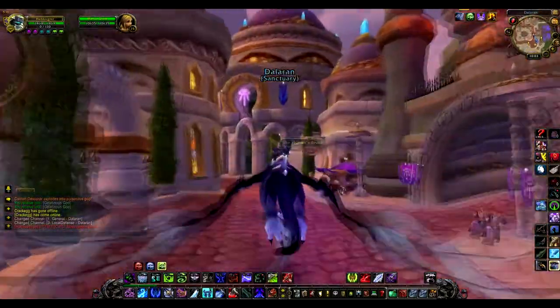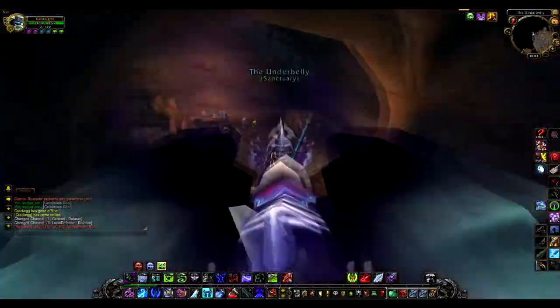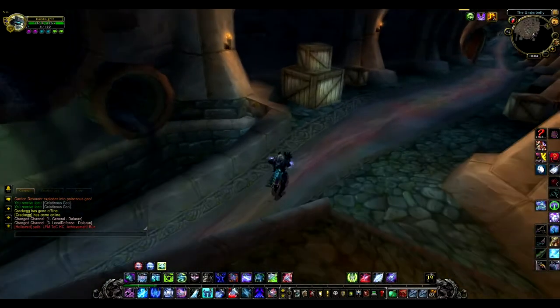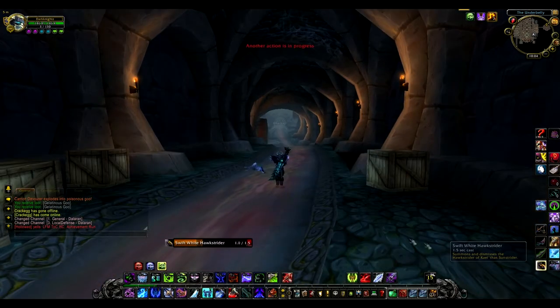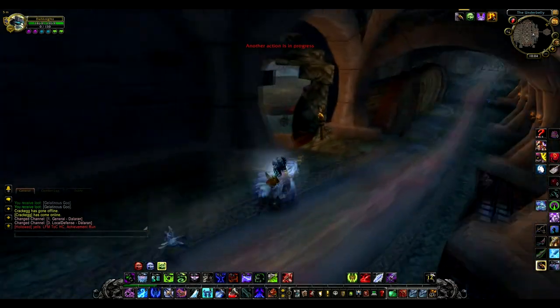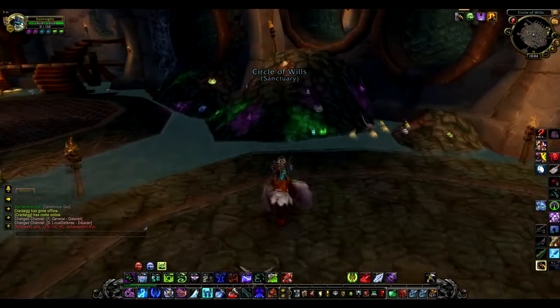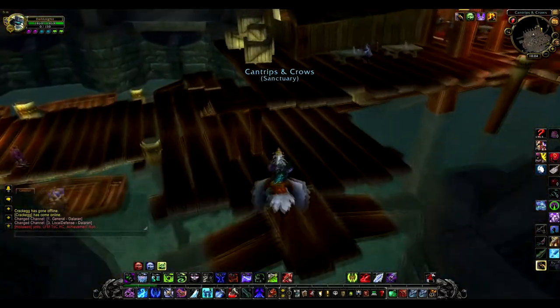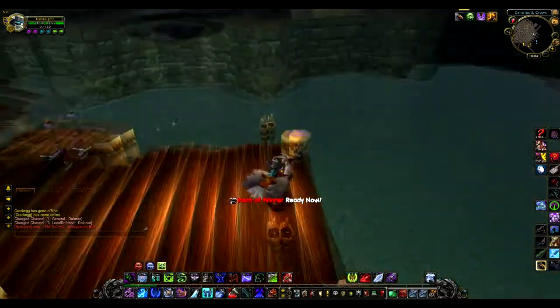If you look at that fountain you can fish in there for coins. On my Horde character I got a giant sewer rat from there, but a lot of people say they get it from the sewer. So if you make your way to the sewer — if you don't know where it is, follow the video — and if you fish down here you have a one in a thousand chance of catching it. I hope this helps you get the giant sewer rat. Goodbye!